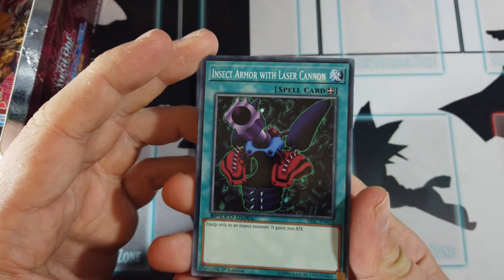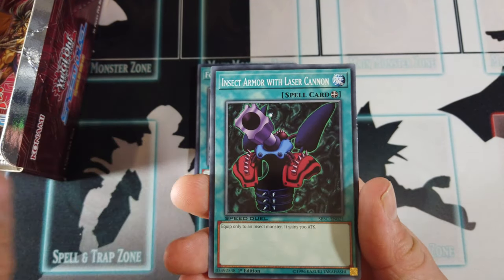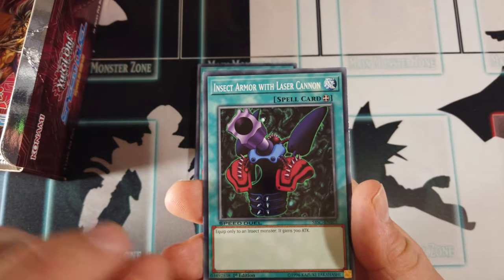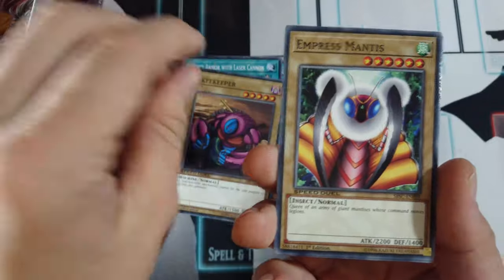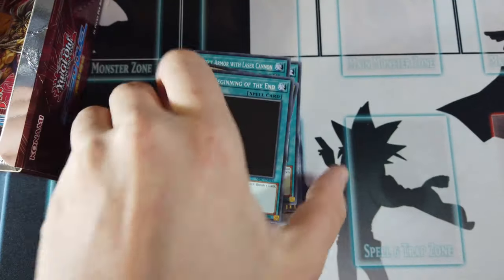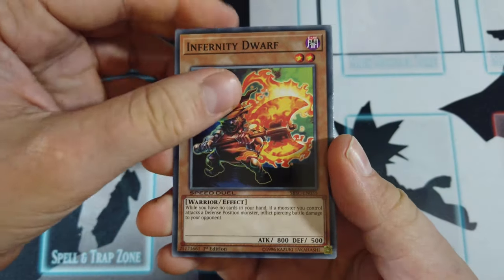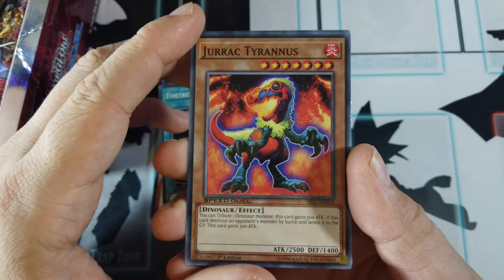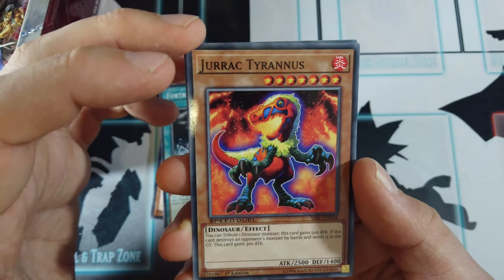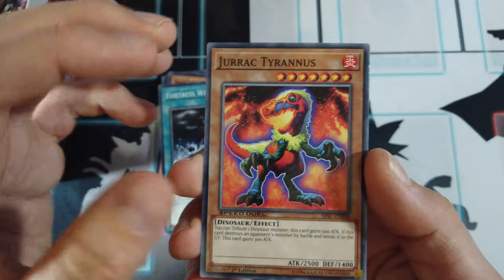Insect Armor with Laser Cannon — I'm not sure if they have support for this in the starter decks or just in this set, so you'd need to buy both to make a good insect deck, but I could be wrong. Gatekeeper — we've got to get some more of that Bandit Keith support. Empress Mantis and Beginning of the End — we've already got two of those, not great, that is the start of the end. Infernity Dwarf, Fortress Whale's Oath, and Drac Tyranus — a really nice card, especially since we're still pretty much in a beatstick meta, putting powerful monsters on the board to win games in Speed Duel.